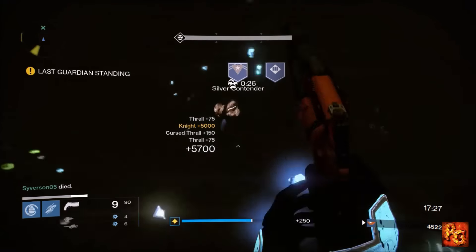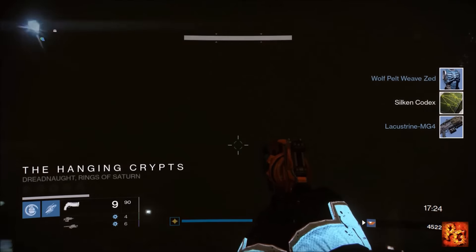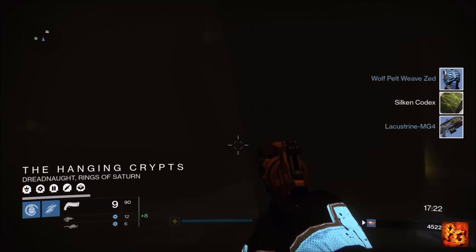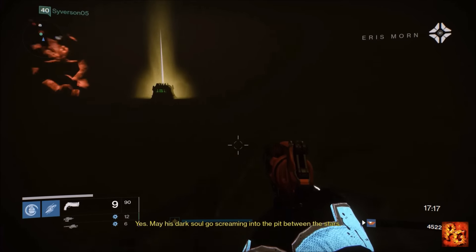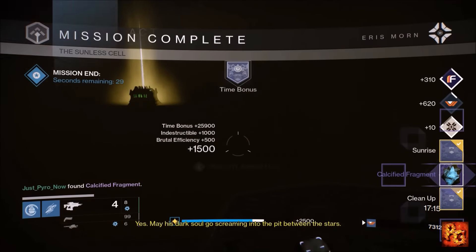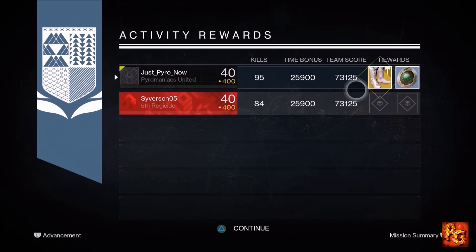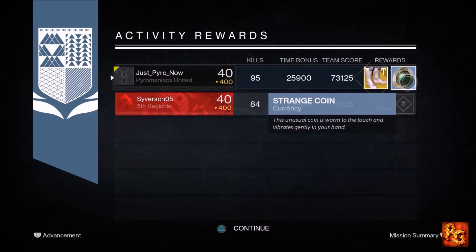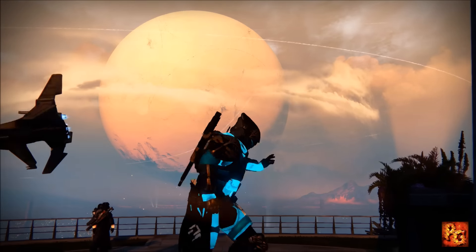Lastly we're on the Hunter, still using that same loadout — arc fusion rifle, Saladin's Vigil, really strong — and an arc rocket launcher. The Hunter always gets the best rewards; I don't know what it is, it's just my RNG. We look at the after-match reward and the Hunter wins it again with the Frostee5 exotic boots, worth four points.